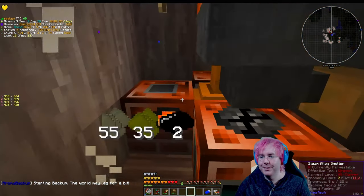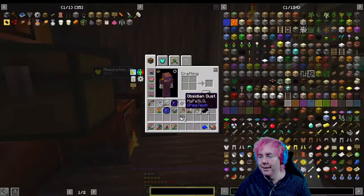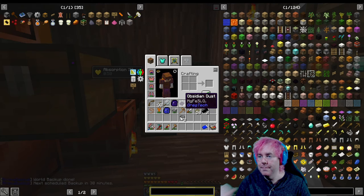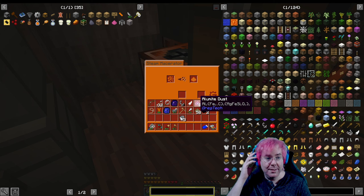Alright, we got this going again. I didn't forget to unmute myself. So we got the steel dust and obsidian dust to make more alamite dust.